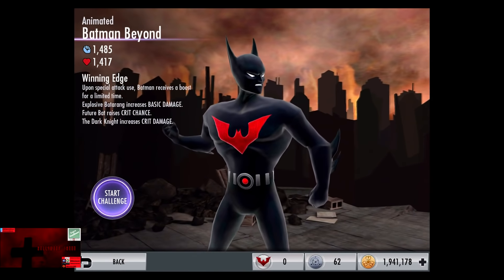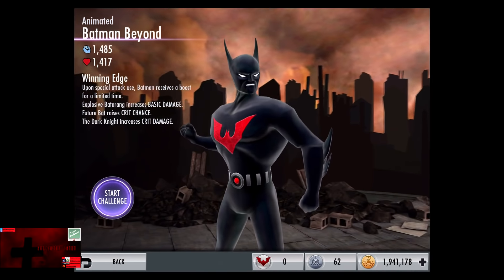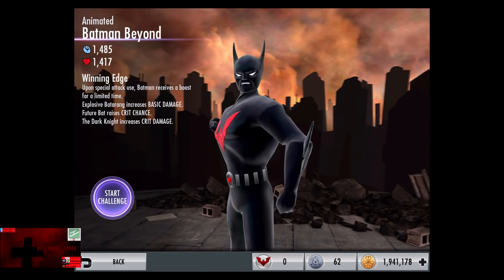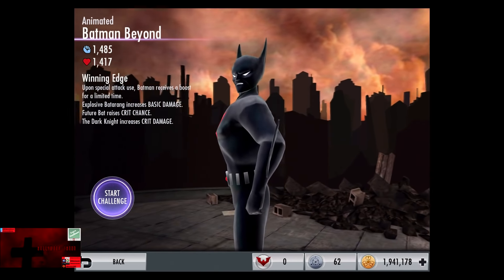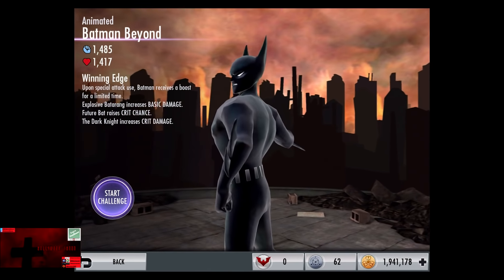Real life has kicked my ass and I haven't been able to record the challenge until today. As you can see, the base stats with all of the gear cards and passive support cards: 1,485 damage and 1,417 health. The Winning Edge passive — upon special attack use, Batman receives a boost for a limited time.